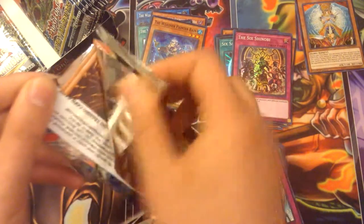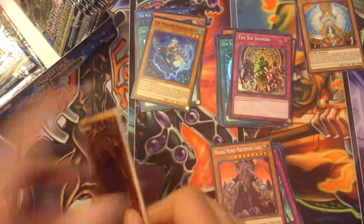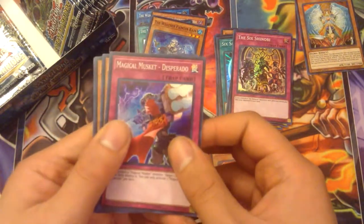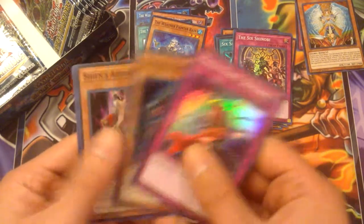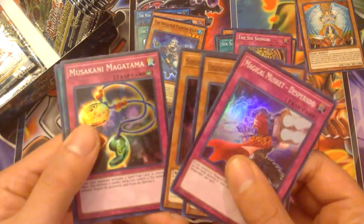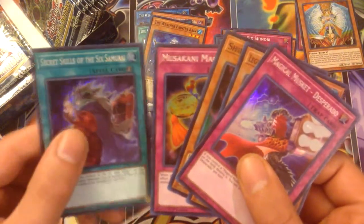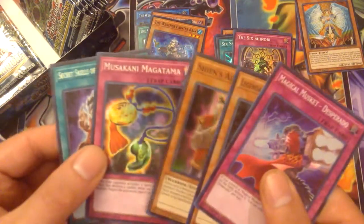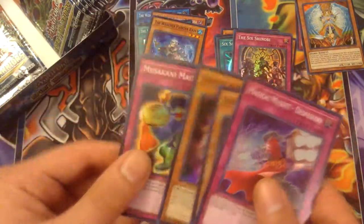I like what I'm getting so far, it's awesome. I can probably make the whole Six Samurai deck with just this box opening. We got Magical Musket Desperado, Shinai, Shien's Advisor, Musakani Magatama, and Secret Skills of the Six Samurai — which is pretty cool. Love this card; it's the Say No to Anything card.